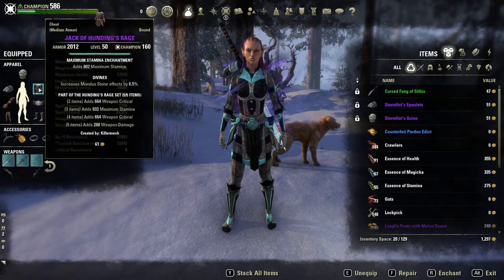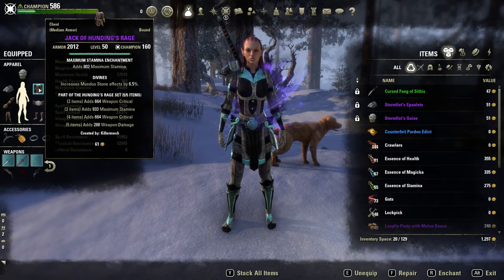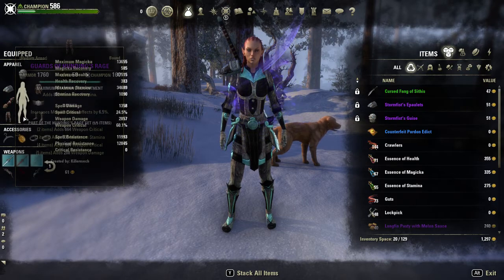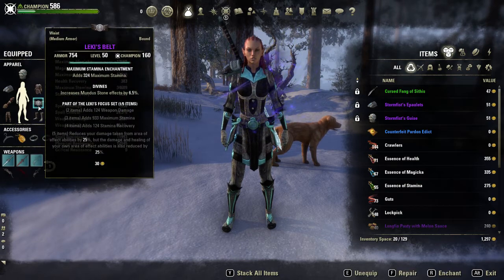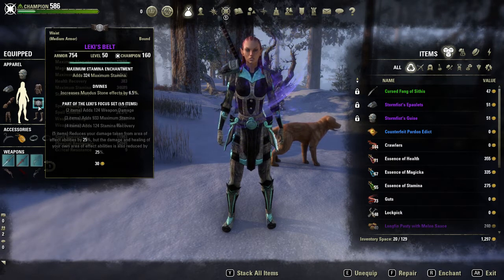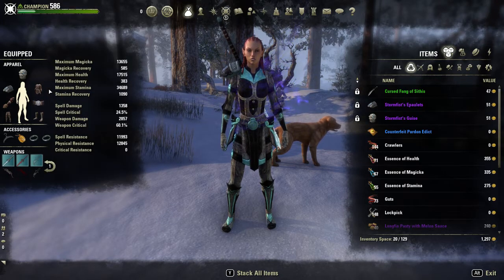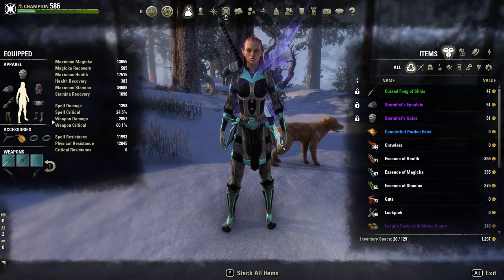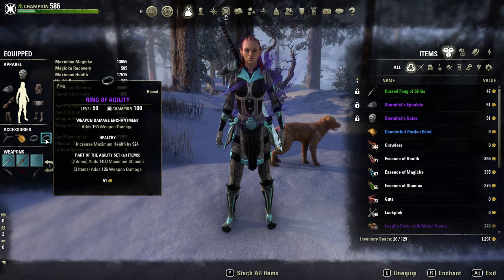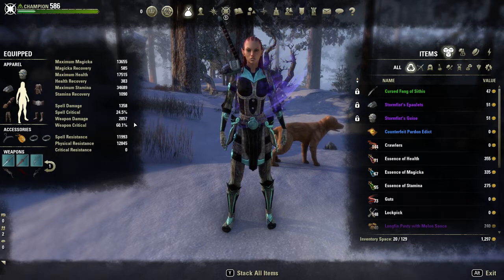Next up, we are running a five-piece Hunting's Rage on the rest of the gear — all Divines. I am also wearing a one-piece Leki's belt that's Divines, though originally I was considering Leki's swords. I found two-handed works a lot better with the StamSork though. Our third set is the three-piece Agility set — that's where we get our max stamina and extra weapon damage from, which is why our weapon damage is at 2857, and it goes up a lot higher when we buff.